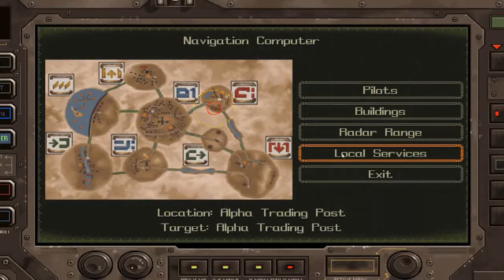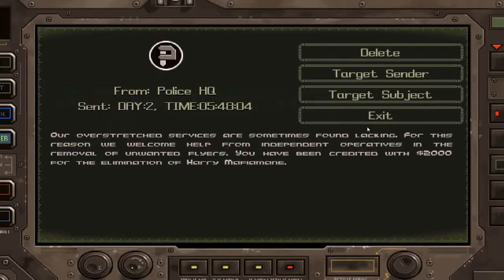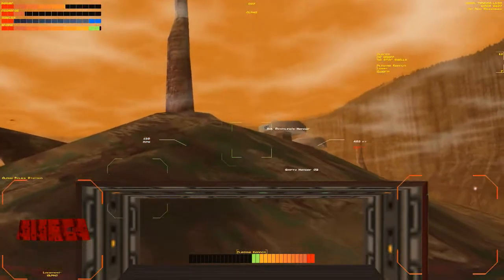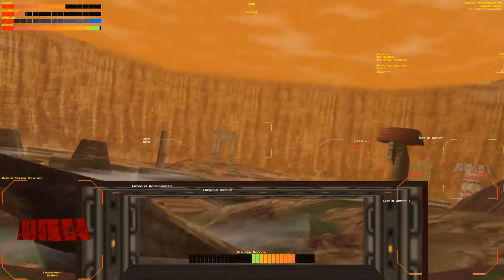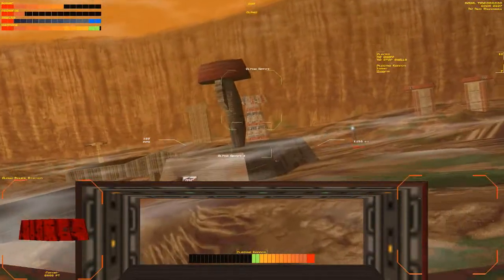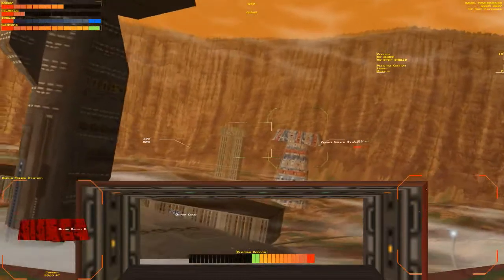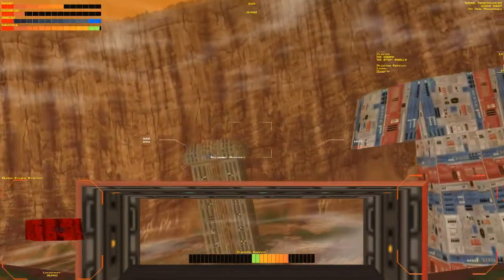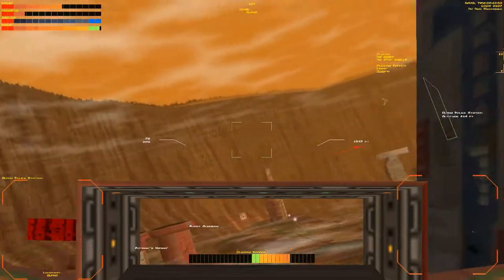This game's economy is pretty much fully functioning. It works on the basis that certain buildings have a need for something and other buildings have an excess of something. Some buildings basically spawn materials - there's probably some mines around here, I think we're in a mining area. Mines will produce ore constantly, they basically have infinite ore. But then there'll be ore processing companies that produce metal and need ore. If they don't get any ore they can't actually produce metal - it's not like they just magically restock, they actually do need to get the raw materials in.